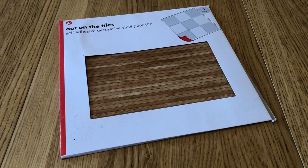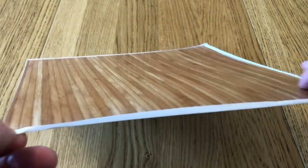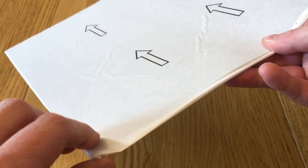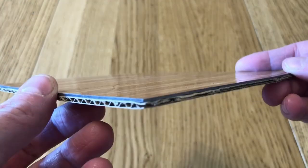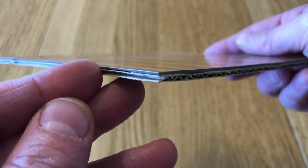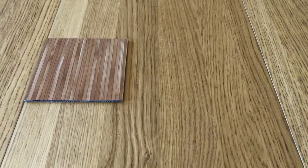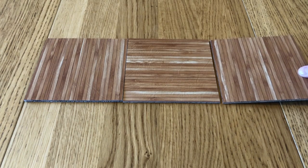Rangers of Shadow Deep is incredibly terrain and miniature intensive — every scenario demands something new. In order to showcase it on the channel I want everything painted, so finding quick ways to get terrain elements done is important. Moving on to something completely different: one scenario requires rooms for a tower that are 18 inches square. I picked up some self-adhesive decorative vinyl tiles from Poundland — three tiles for a pound. I'll mount them on card, cut them into six-inch squares, seal the edges and bottoms with PVA glue, and then I'll have flexible map tiles I can use for Rangers of Shadow Deep rooms, building interiors, corridors, and Dungeons and Dragons.